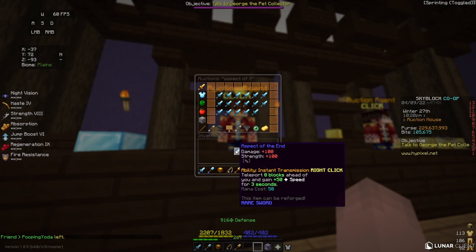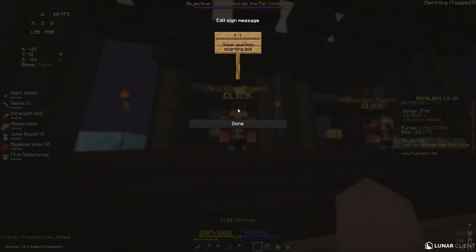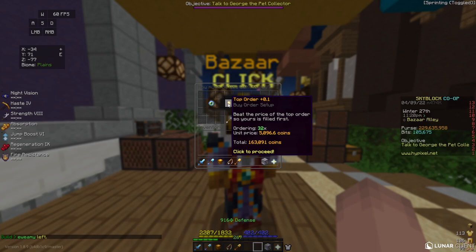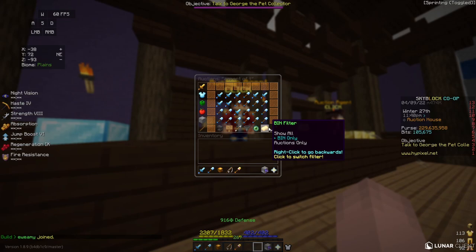Once I've crafted all my Enchanted Eyes of Ender, I put them in the crafting table, place the Enchanted Diamond on the bottom, and make an Aspect of the End. I then take this Aspect of the End — which cost me 100,000 coins to make — to the auction house and sell it for 200,000 coins, doubling my coins. Note: the auction house is closed during Derpy, so instead you can sell 32 Enchanted Eyes of Ender straight to the bazaar for about 160,000 coins, making about 60,000 coins profit.